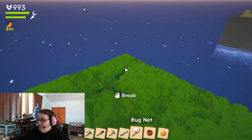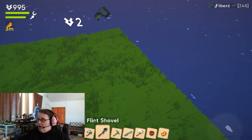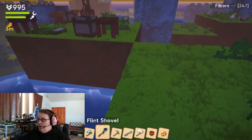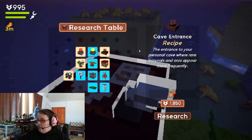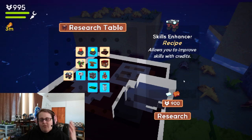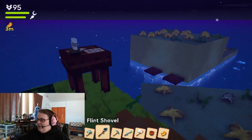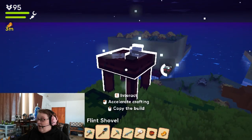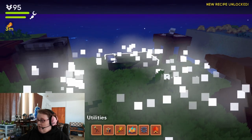That was my stomach growling. For our cave entrance, we're going to do a little bit of research. I need 1850. What was it that I need 950 for? Oh, 900. The skills enhancer — we're going to do that instead. And we could accelerate the crafting with that, too.